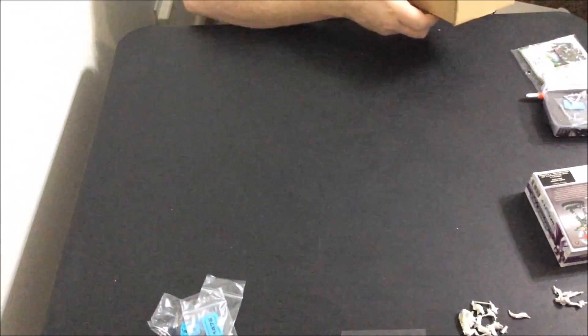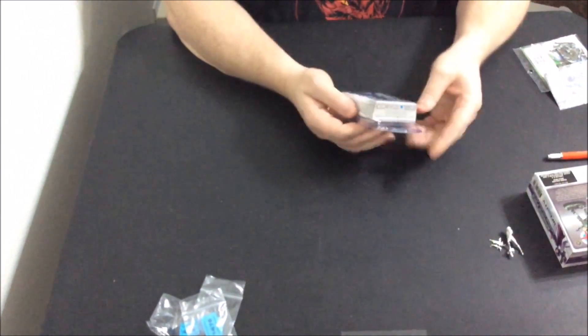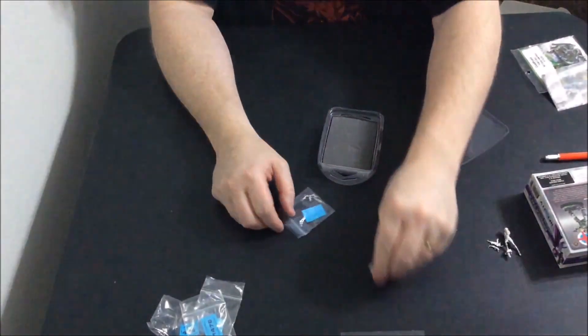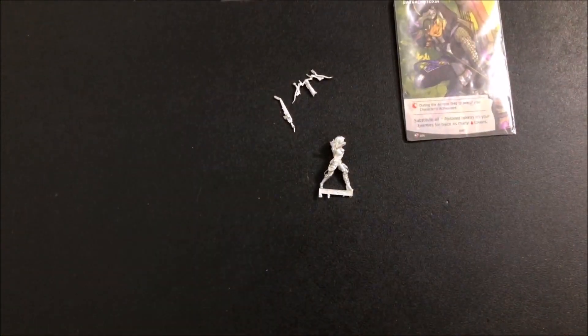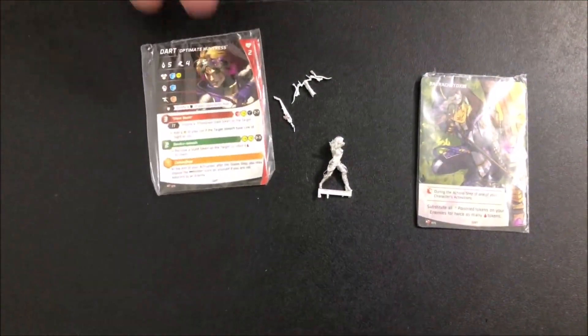Now let's take a look at Dart. Dart is the convention-exclusive model — if you don't get it at one of the conventions, you are not going to get it. She comes with all the different pieces to the model, and she comes with her Aristeia cards as well as her exclusive card. The exclusive card is this one here, and then you get her cards if you play Aristeia — everything you need is there so that you can play her in the game Aristeia.